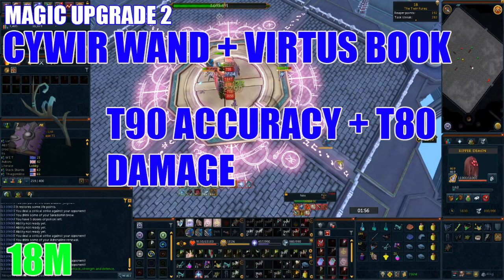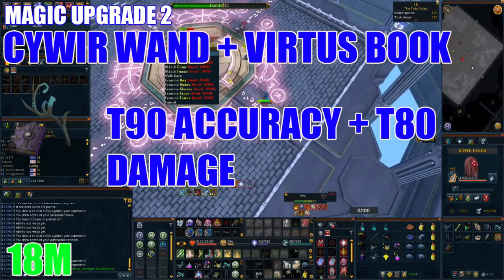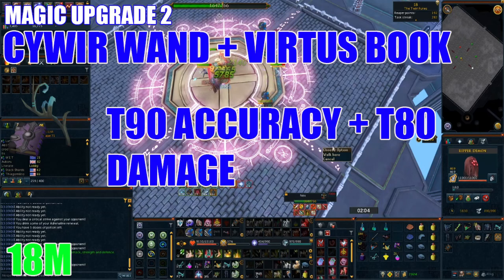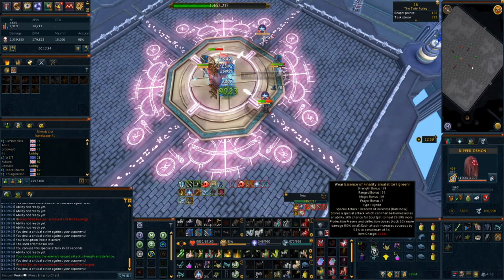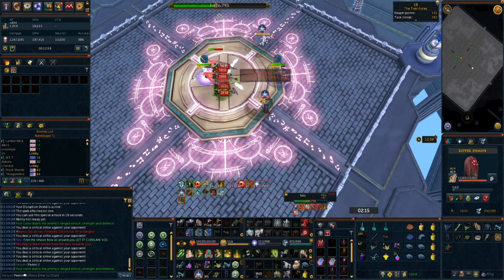Now save up 18 million and grab yourself a Cyweir Wand and a Virtus Book, which will provide you tier 90 magic accuracy alongside tier 80 damage. The reason we're only obtaining the tier 80 offhand is because offhand weapons account for a lot less of your overall weapon damage due to scaling. This is a huge upgrade from your Staff of Light or Sun Spear, so do not hesitate to upgrade to these ASAP.